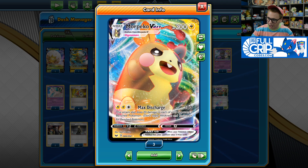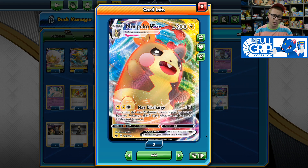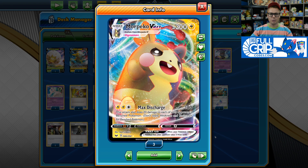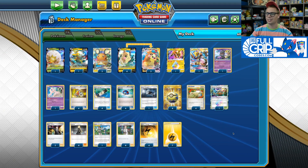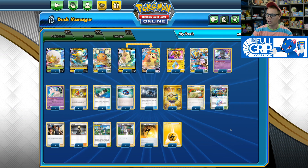One of the coolest things about Max Discharge is that it also spreads 20 damage to each of your opponent's bench Pokémon, which is really good against Zacian V decks. It's pretty easy to get the quick one-hit KO on a Zacian V — just a Max Discharge and two Electropowers will deal the 240 damage you need. Then you spread 20 damage, and if you get 20 damage on another Zacian V, you only need one Electropower to finish it off. The Max Discharge math snowballs nicely.